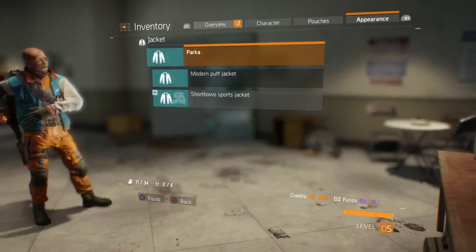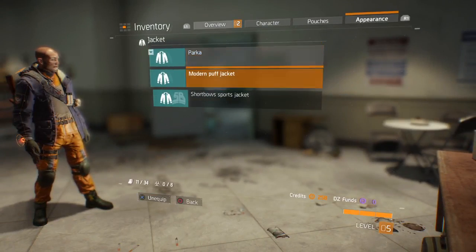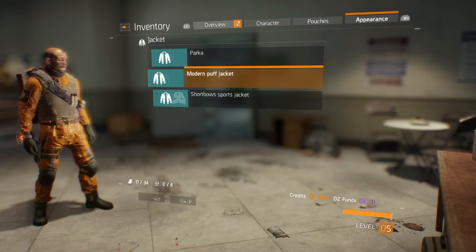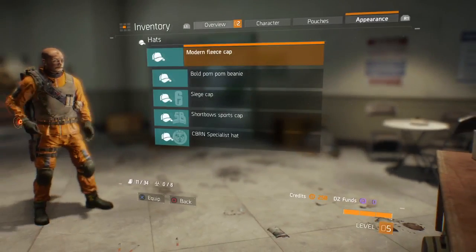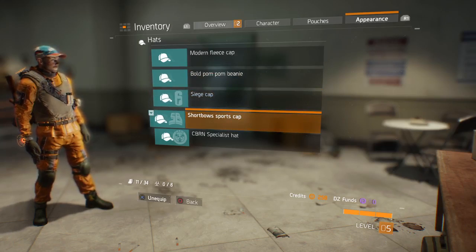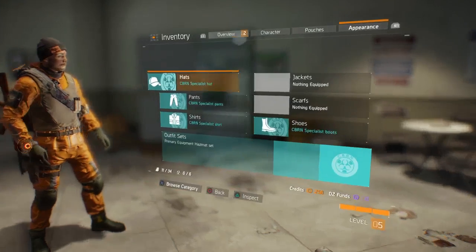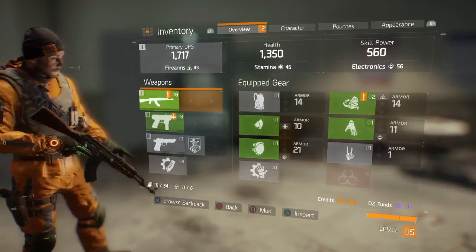Scarves — I don't have any scarves. Jacket — I got that. I thought it came with the orange, but I can just get the ripped one — that looks pretty cool, I might rock that for a while. The siege cap is so cool. I think I'm just gonna rock this whole outfit for now, and that's how you do it.